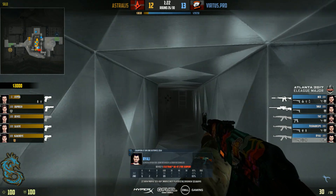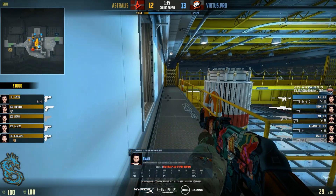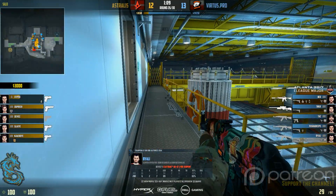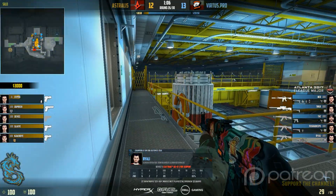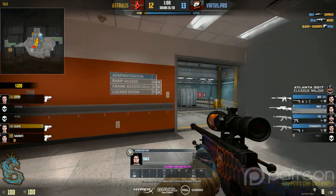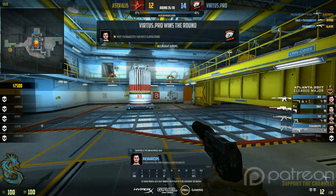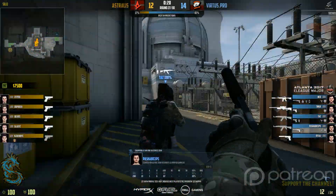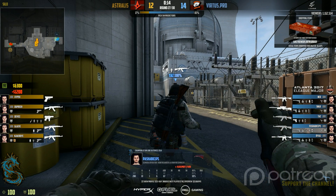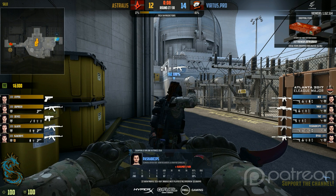Now, if you are a casual player — maybe you're just playing matchmaking, maybe you're Master Guardian, Global, LEM, whatever — most people in that bracket will do it as well. But the difference between a pro team and people at higher levels of matchmaking is that Bialy here almost gets a triple but then dies regardless, and the rounds quickly clean up. It's good to have a plan with your weaponry, but you also have to understand that a lot of the weapons you buy on an eco round — unless you're really good — will be wasted. There's a very high chance you'll lose the round anyway.